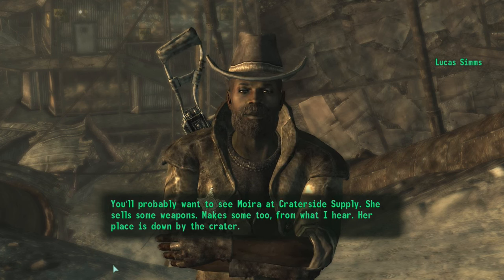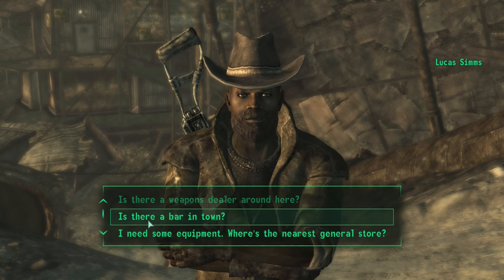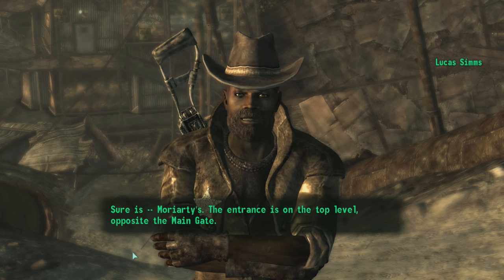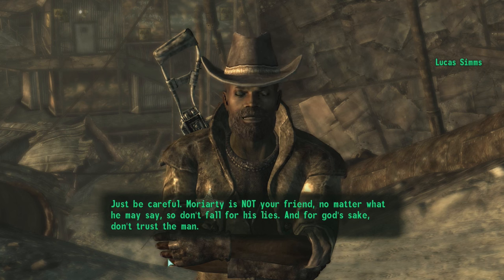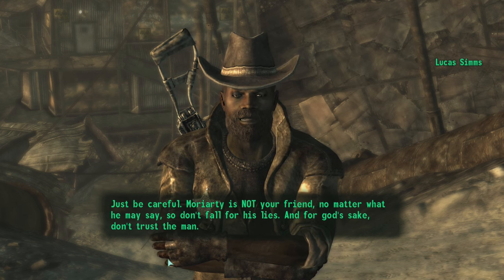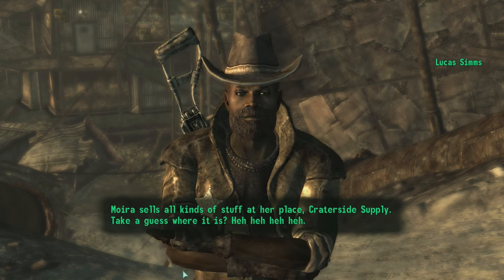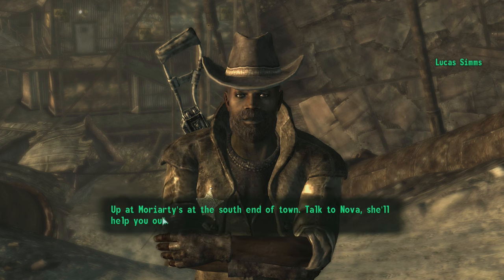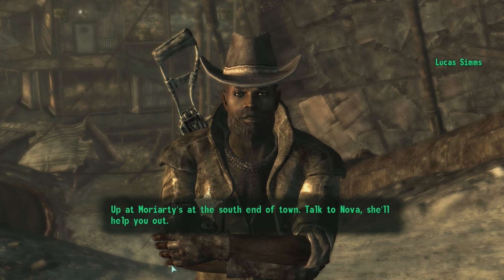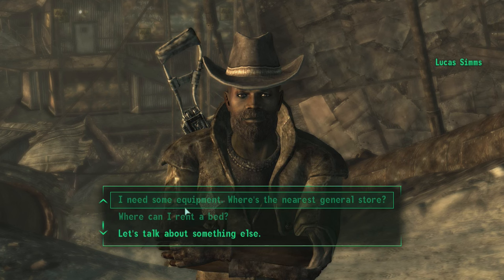"For weapons you'll probably want to see Moira at Crater Side Supply - she sells some weapons, makes some too from what I hear. Her place is down by the crater. And there's a bar - Moriarty's. The entrance is on the top level opposite the main gate. Just be careful - Moriarty is not your friend no matter what he may say, so don't fall for his lies and don't trust the man." Pretty ominous. There's also a general store at Crater Side Supply, and I can rent a bed up at Moriarty's by talking to Nova.